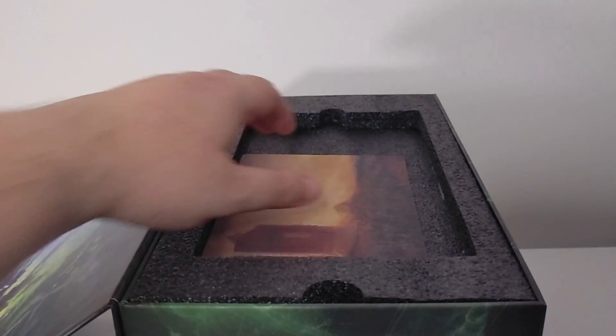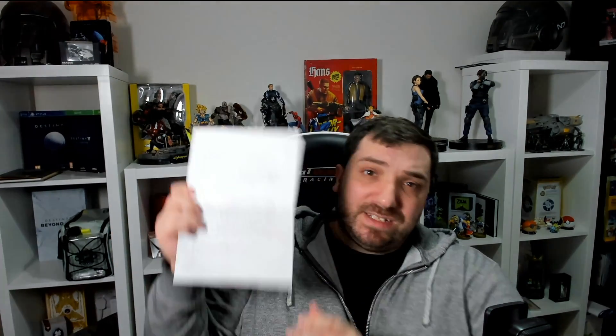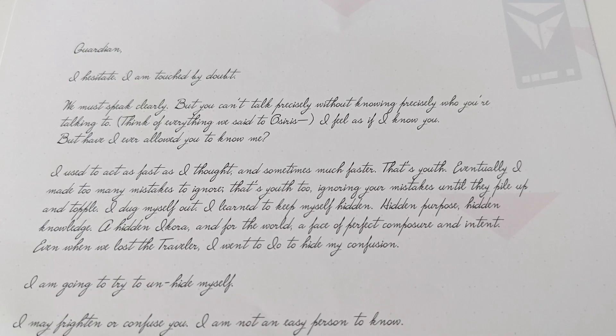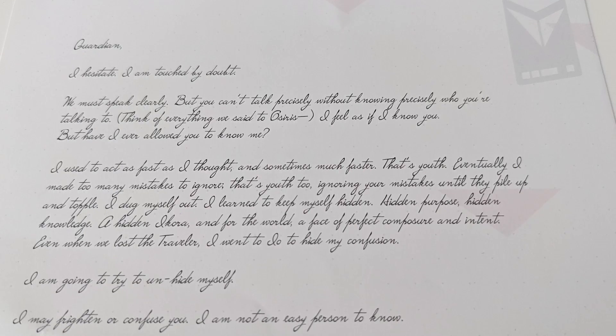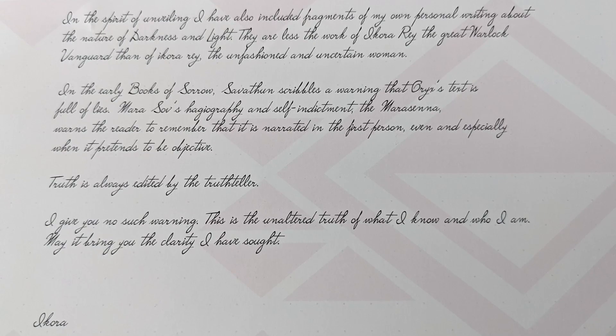And underneath all that, we have the Linacular reveal card, which unfortunately my camera is struggling to pick up. It's become quite a staple of Destiny Collector's Editions to include a letter or a message from one of the Vanguard or one of the main characters. I will have photos on Instagram as well that you guys can look at if you don't want to pause the video as I scroll past the actual letter itself. Especially with that cursive writing, I will have some stills on Instagram. Please check out the link in the description.